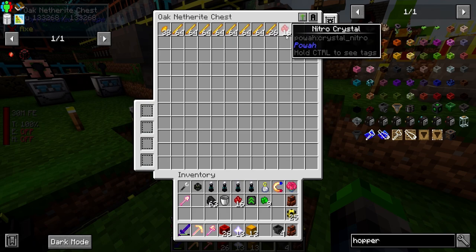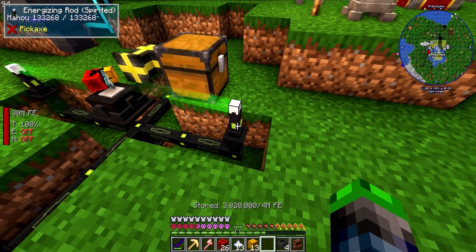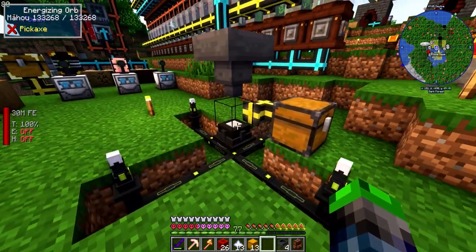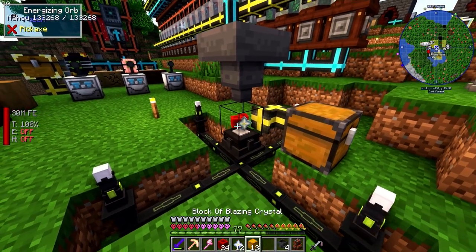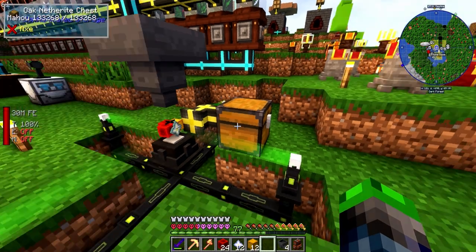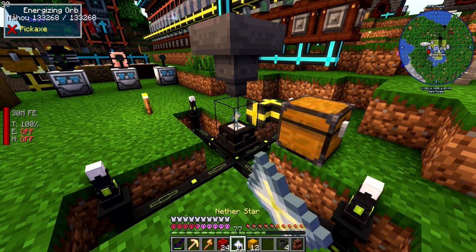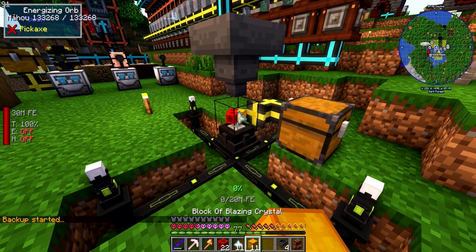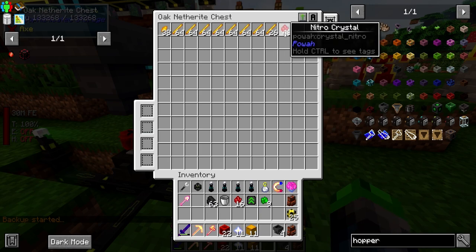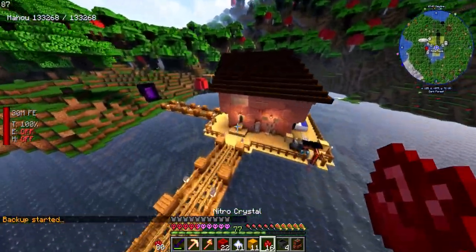We want to upgrade not only the reactors but also these guys - we want a total of eight of the top tier. We need to upgrade these guys too. The reason is we want to set up dry ice production and if we use the top tier Nitro Crystal ones it will be a lot better and faster. We have a stack and 16 - there we go.